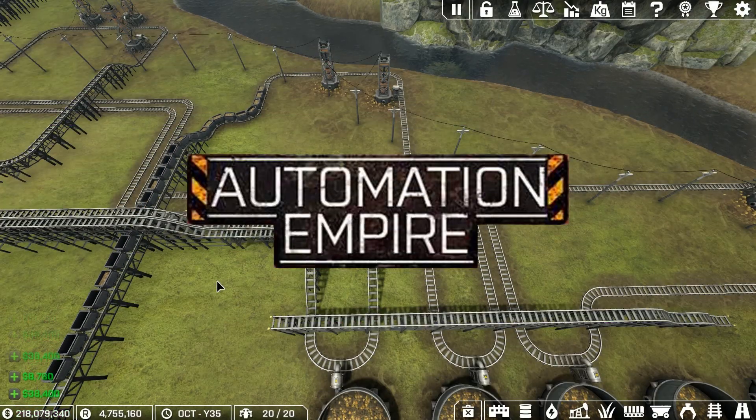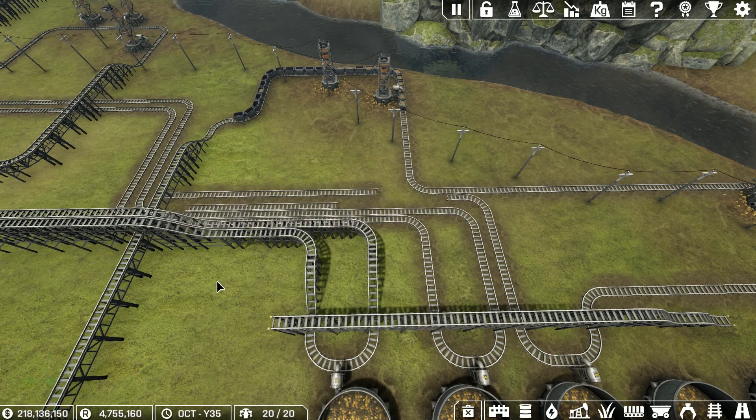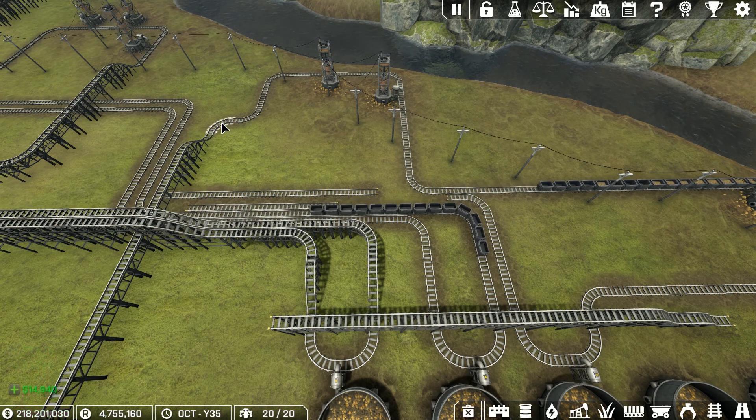Hello everybody, welcome back to Automation Empire Season 2. Look at that long train — I'm gonna cut that in half in just a bit and see if we can speed up gold production. I don't know if it's gonna work. Here comes my other long train, that's a feeder train to a factory. I rerouted the track so it will come down over here — that'll give me room to run this over and hook up to this. So there's that.